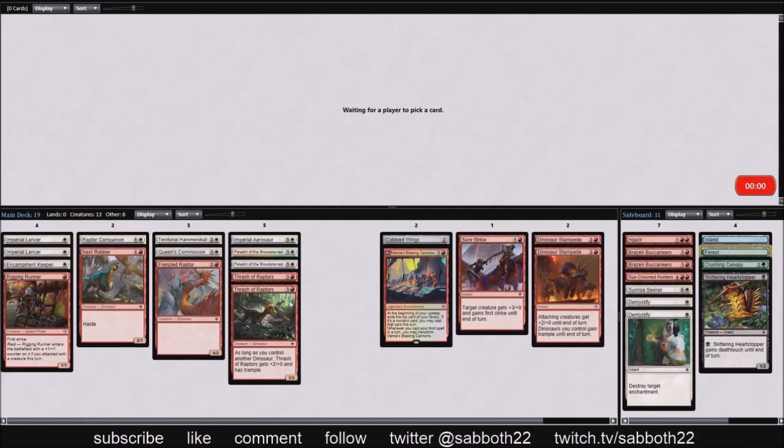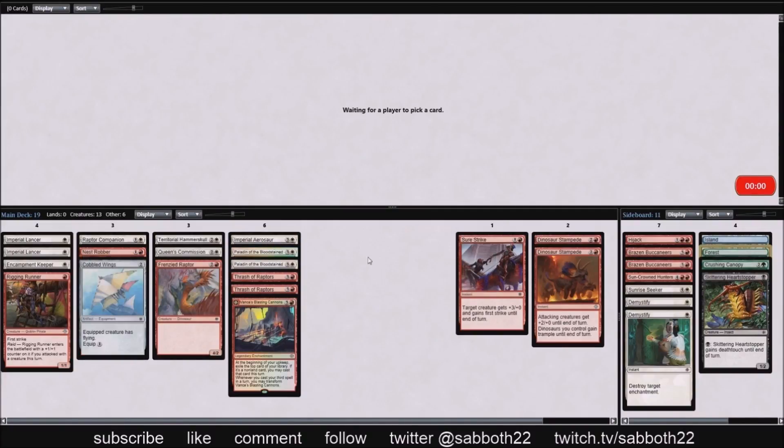What do we want to open in pack three? Just more aggressive creatures. You can see our curve here — we're missing out on a bunch of two-drops; we have Sure Strike and some stuff like that.